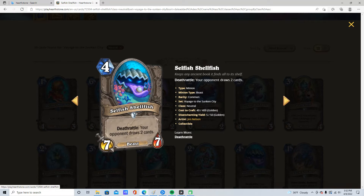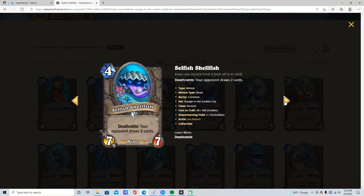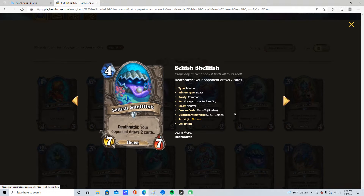4 mana, 7/7, Selfish Shellfish. Deathrattle: opponent draws two cards. It's a beast. It sucks. Only Hunter will want to run this, maybe — because their 5 mana 4/4 can pull this out. That's the only reason you'd want to do that. Otherwise this is complete doodoo. 1.1 stars.